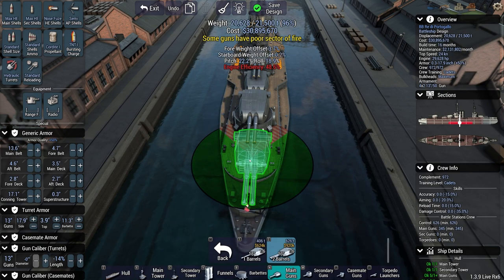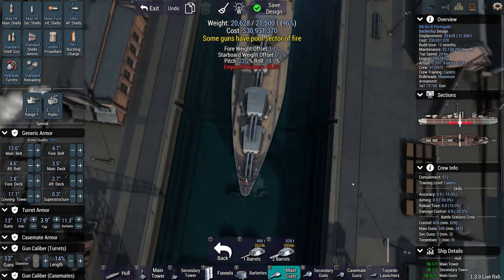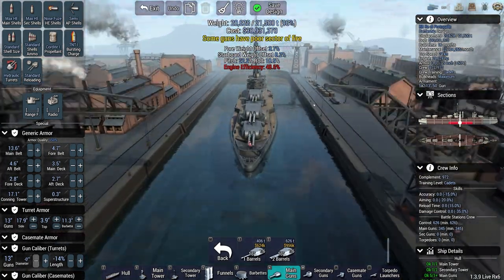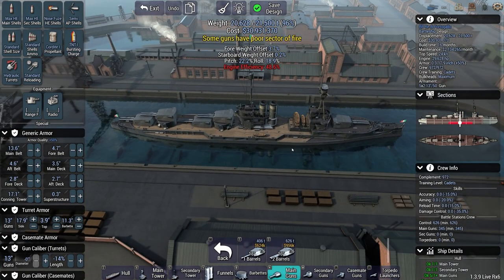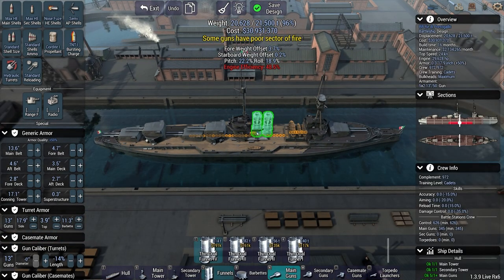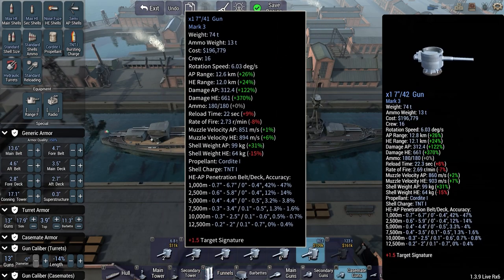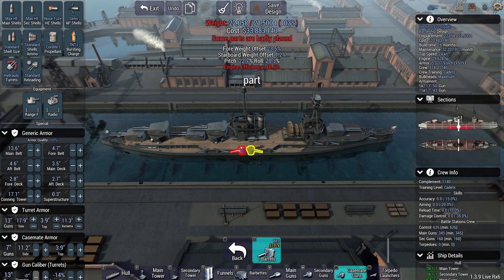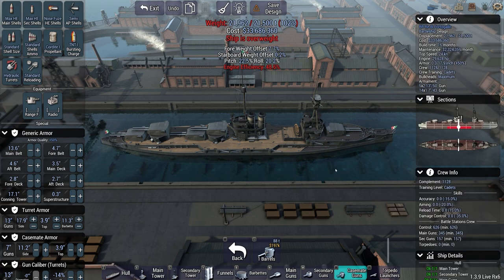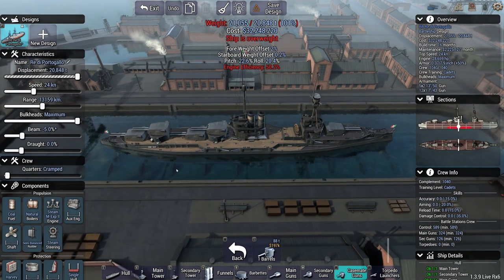With the turret fitted, I can use a little bit of starboard weight offsets. Already pretty good but still have some weight offset issues. Let's try casements - maybe seven-inch guns. I can't put seven-inch here, so let me adjust. Going to that negative five percent beam didn't help much.